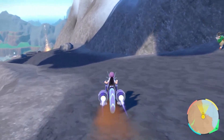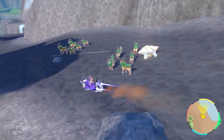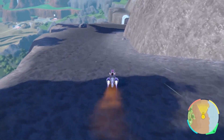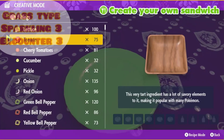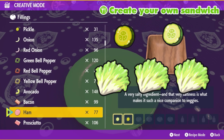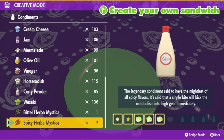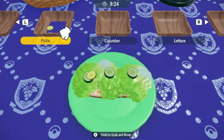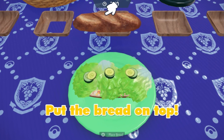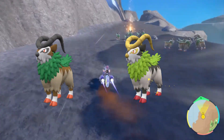The third Pokémon to hunt in this area is Gogoat. You can isolate it by using a Sparkling Power 3 and Encounter Power 3 Grass sandwich — it's cheap and easy to make. All you need is one cucumber, one pickle, three lettuce, and any two Herba Mystica as long as they're not sweet or sour. Layer the lettuce just like the bacons and red peppers to make sure they don't fall apart — it's basically a veggie sandwich.